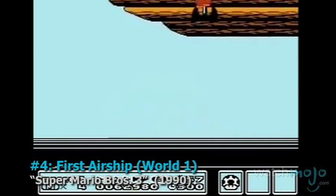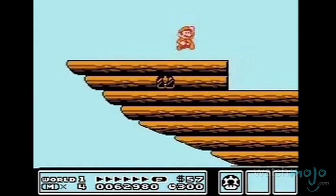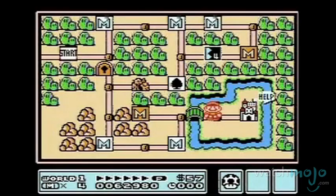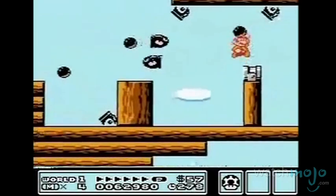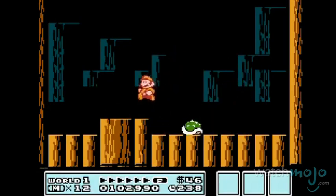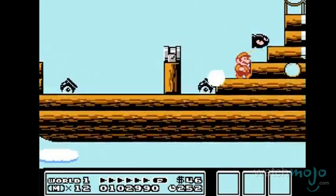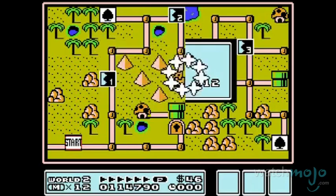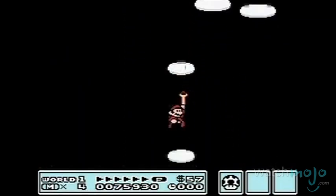Number 4: First Airship, World 1, Super Mario Bros. 3. This is the first of many memorable stages in one of the greatest platformers of all time. The auto-scrolling Koopaling airship also houses the end world boss. But before you face him, you'll have to face a barrage of cannonballs and bullet wheels on your way up to the cabin. Later stages get some more crazy hazards, so you better get prepared for those stages here.